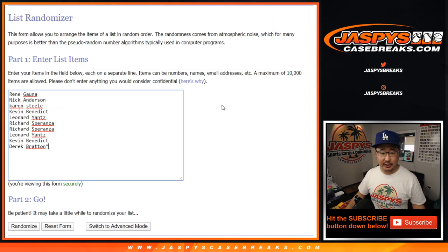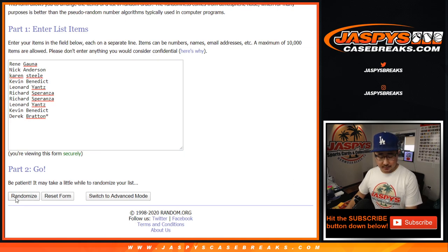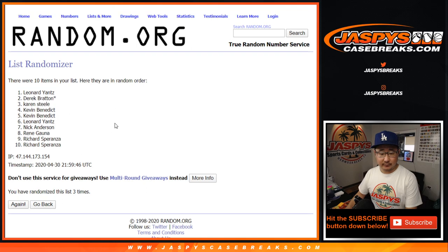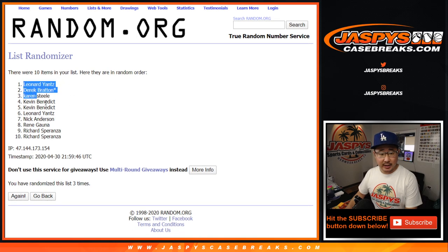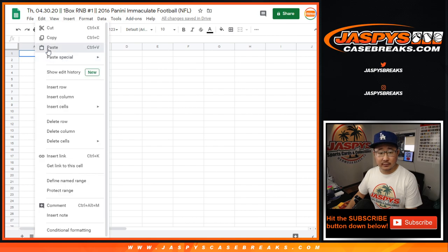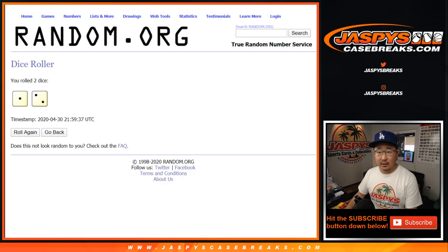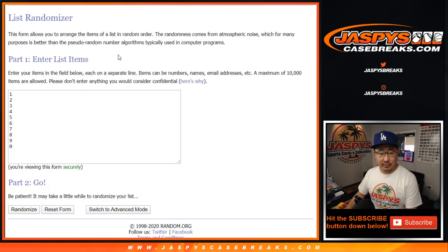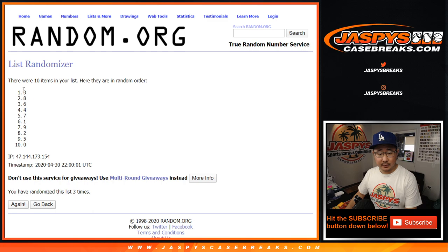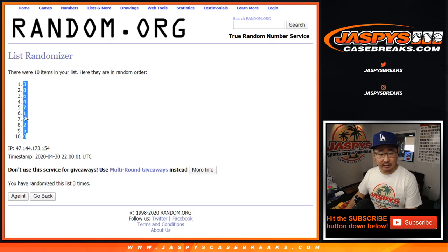One and a two, three times for each list — one, two, and three. After three times, we got Leonard down to Richard. And then one and a two, three times for the numbers — one, two, and three. Easy. Three down to zero.